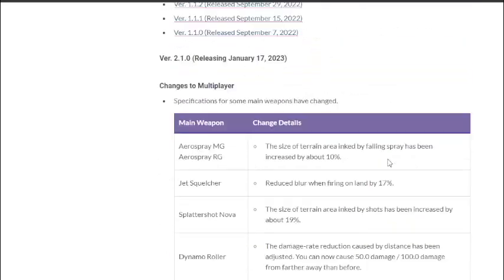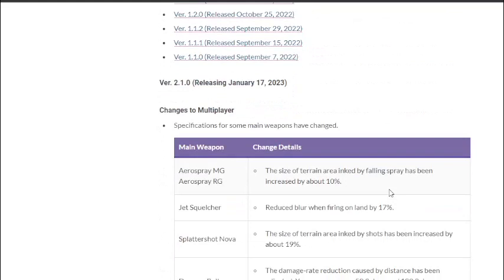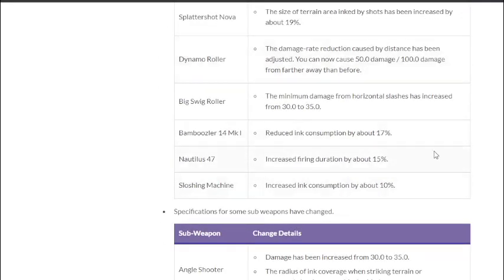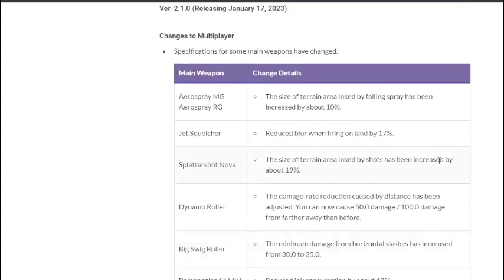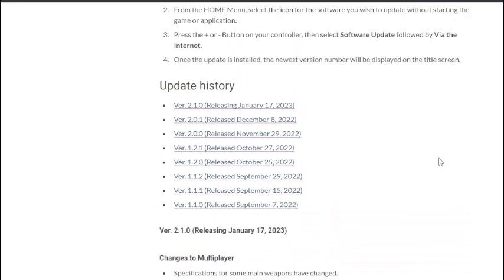So that's the balance patch for version 2.1.0, releasing today. I'm glad they're nerfing Crab Tank, skeptical about nerfing Machine, and very happy about the Tri-Strike buff. A lot of other weapons are getting more viability, like Jet Squelcher. I hope you guys enjoyed this video — if you want to see more, be sure to like and subscribe and check out my other Splatoon videos. See you next time!